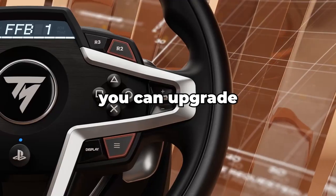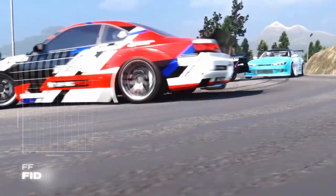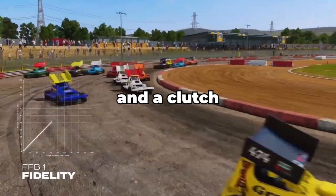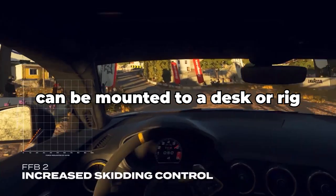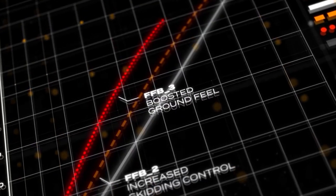You can upgrade to the Thrustmaster T248, which comes with metal pedals and a clutch, just like the Logitech wheels. All of these wheels can be mounted to a desk or to a rig, depending on what you have. And that's step three.